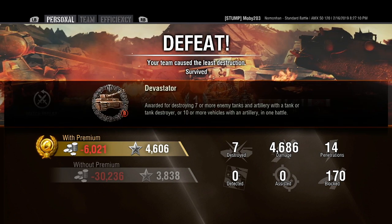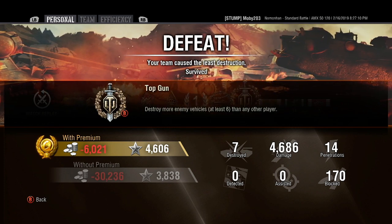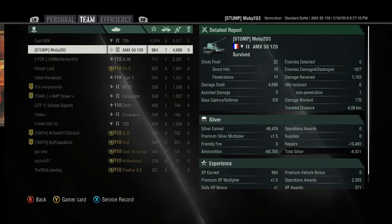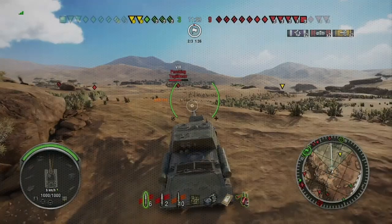Got a nice Devastator medal for seven kills. Lost silver with a premium account. At that point I didn't care — I did load some gold in there trying to pull it out. Sometimes there's only so much you can do. I do enjoy this tank quite a bit — I'm quite surprised at how much I enjoy the tank. Shot 22 times, hit 19 times, penned 14. I'll take that. Drove around four kilometers. So there you go, a little replay — it wasn't anything killer. Here's your bonus tip folks, and remember, keep your stick on the ice.